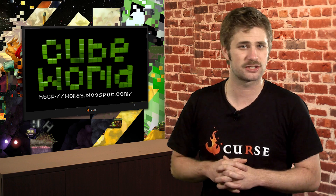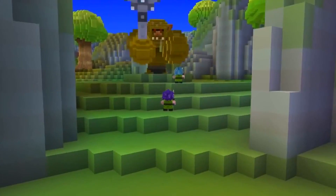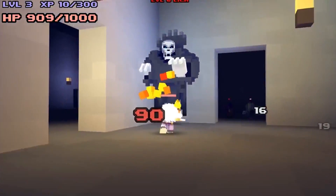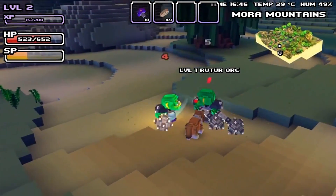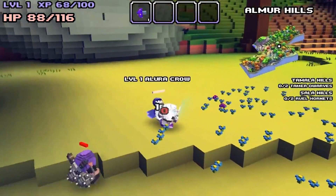Our second pixelated title of the week is called Cube World. This RPG takes place in a voxel environment. Combatant giant monsters rule the world as you adventure through pixel-style vintage settings. High-end artificial intelligence has been incorporated in the game, so just when you think you're safe, you probably aren't.